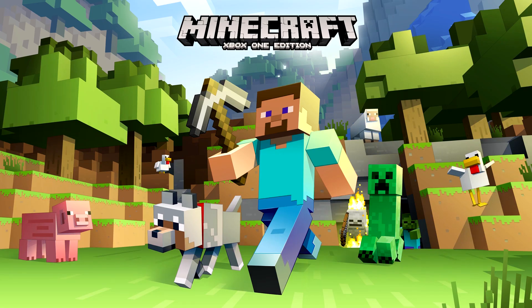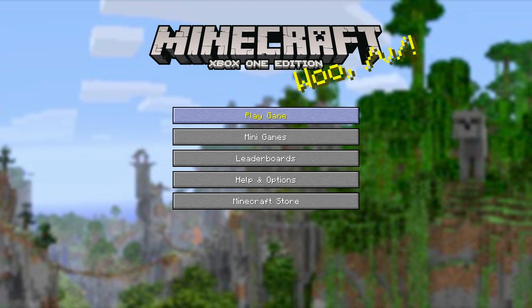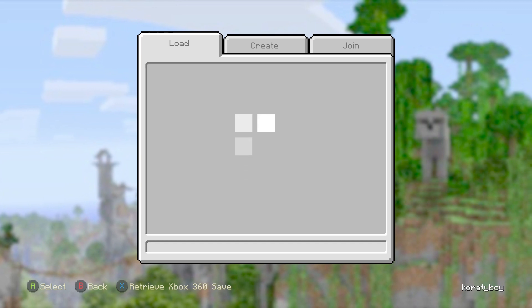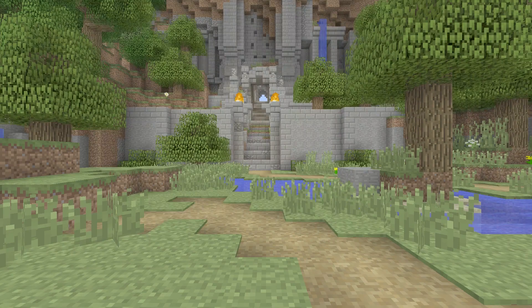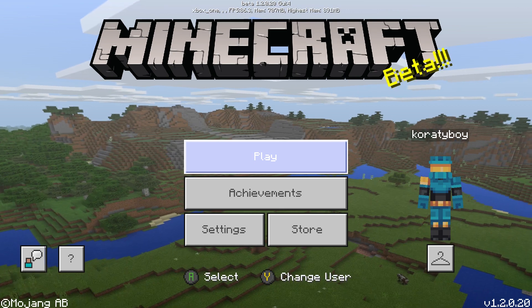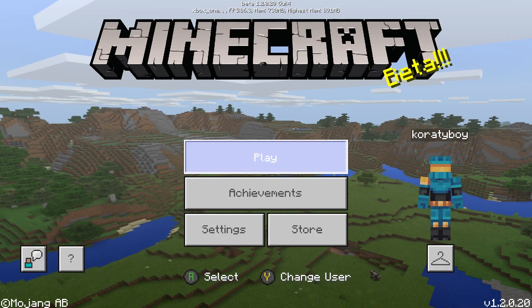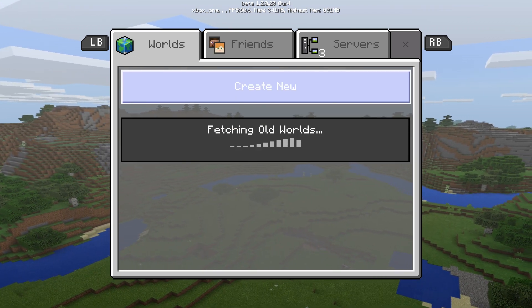Like every other achievement we've been doing so far, we're going to get a tutorial world from the Xbox One Edition. To do that, go into Minecraft Xbox One Edition, load up a tutorial world, go to Create, Play Tutorial, and then just load up a tutorial world. Then you're going to want to save and quit, and you'll have a tutorial world. Then you're going to want to sync it up from this screen — just play Sync Old Worlds.